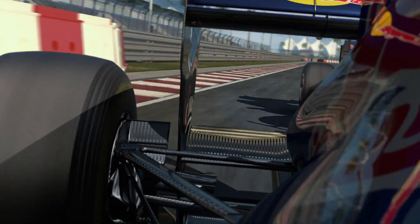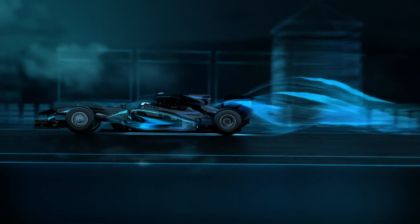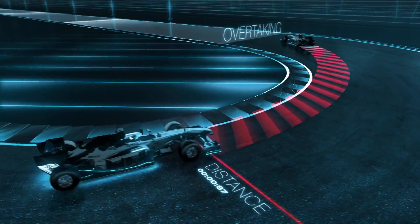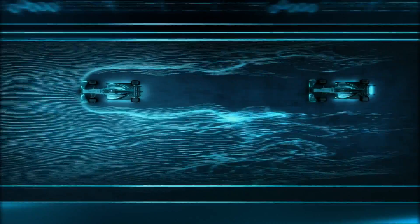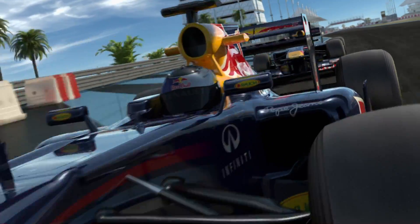Instead of the front wing, in 2011 we can change the aerodynamics of the car at the rear. We are allowed to adjust the rear wing, which reduces drag — but only in defined overtaking zones and when we are close enough to the car in front. When you leave the slipstream you kind of bounce against a wall of air. The adjustable rear wing can make the car more streamlined and give you about 10 km/h more speed.